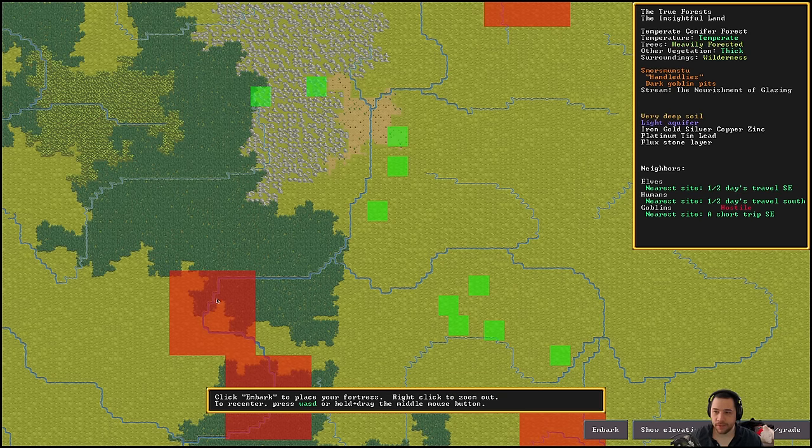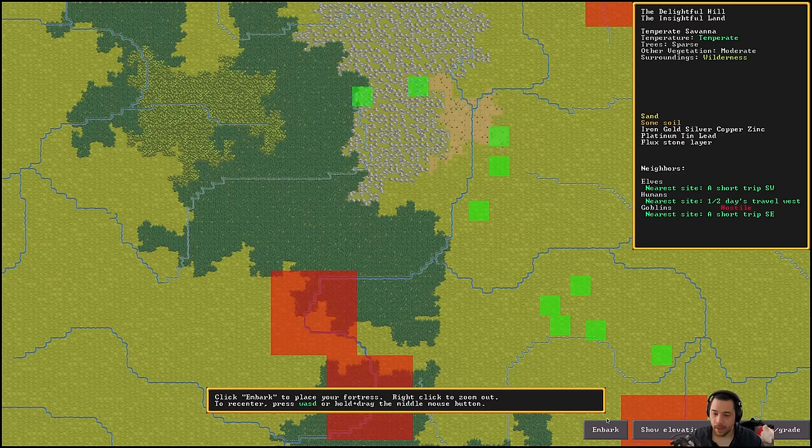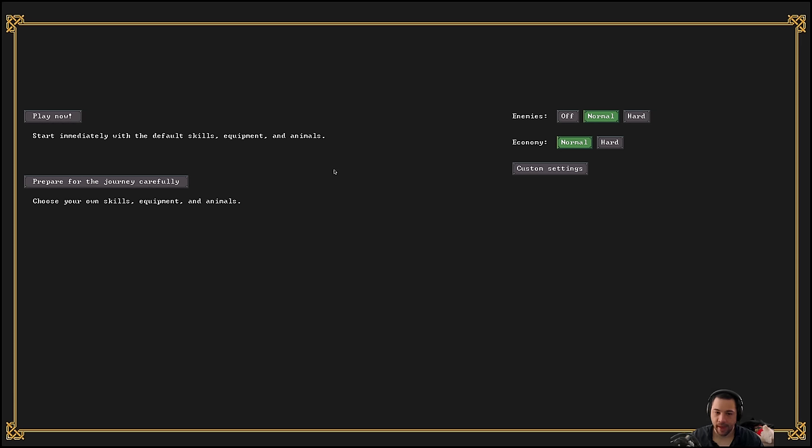It looks like there are goblins that live here, but whatever. The only thing to note is you don't want something with a light or heavy aquifer, which shows in the purple up top — that would be a problem. And then sand and clay just allows you to make glass and pottery — not a big deal if you're just going to focus on like rock or whatever. So I'm going to say embark somewhere on this river, and I'm going to put the river to my north like that.